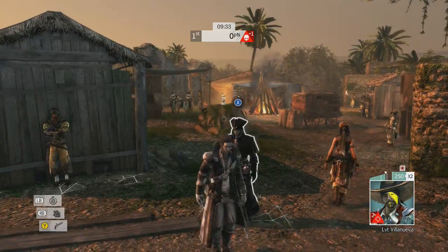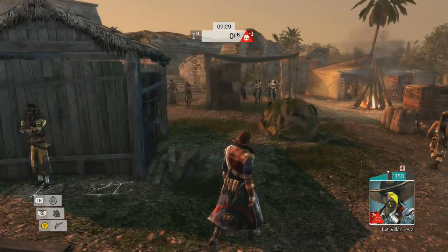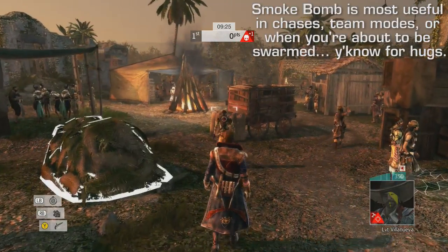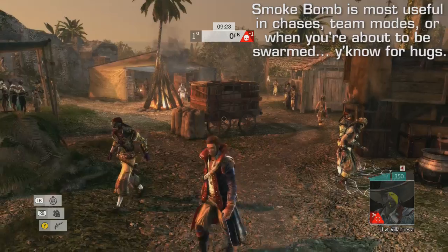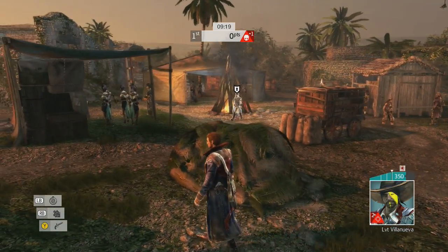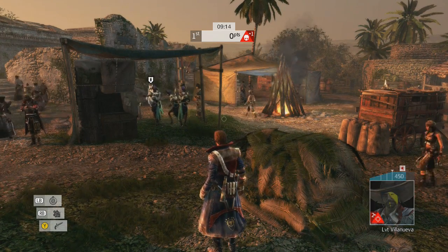So I have Smoke Bomb, which is not particularly useful in Deathmatch too often. I wouldn't really recommend Smoke Bomb all the time. And of course Pistol, which while I like Pistol a lot in Wanted and some other modes, it really does not serve too much of a purpose in Deathmatch. The maps are just too small — you might as well use Poison Dart.